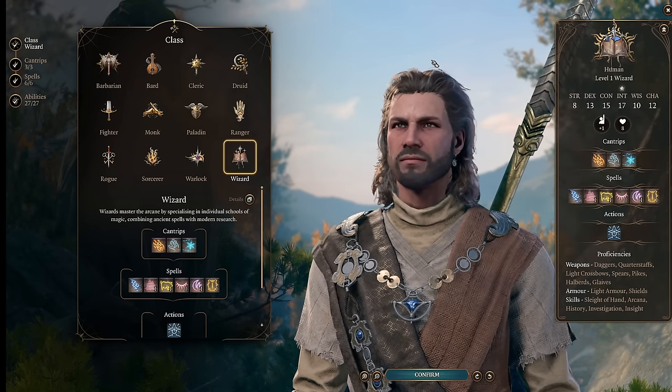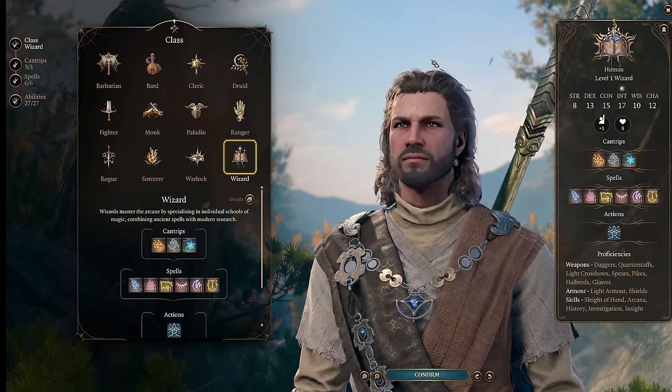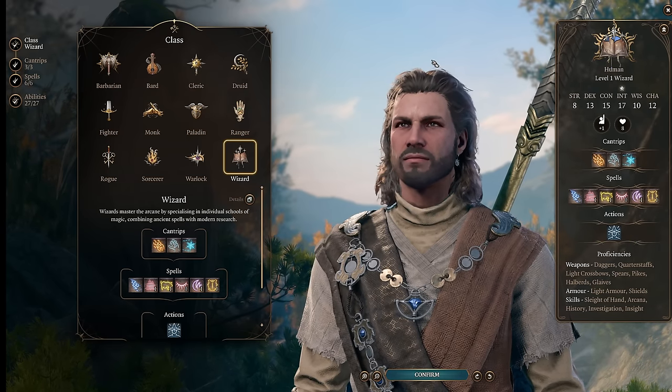My last full party build guide went over very well and I really appreciate everyone's responses, so I'm excited to bring you more of these full build guides going over different themed parties. For today's party we are going to be focusing on one of the most powerful things you can possibly do: the wet condition. This party is centered all around getting your enemies wet, which I'm sure we can all be very mature about in the comments.